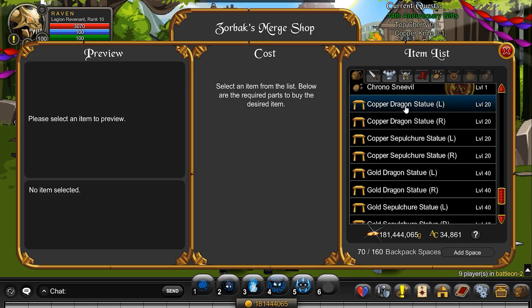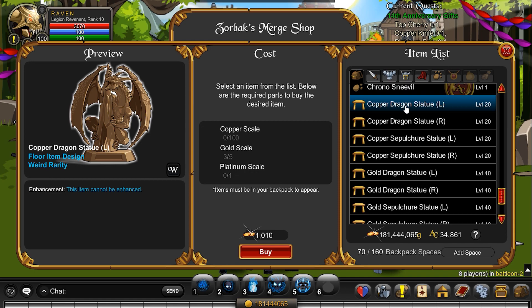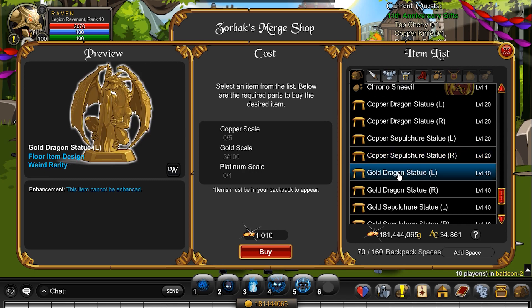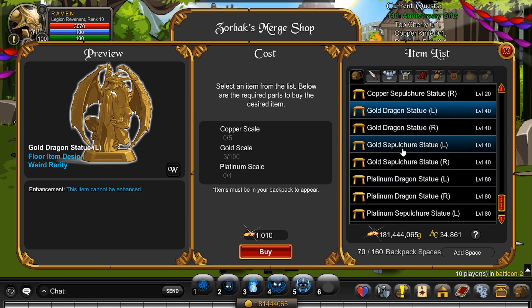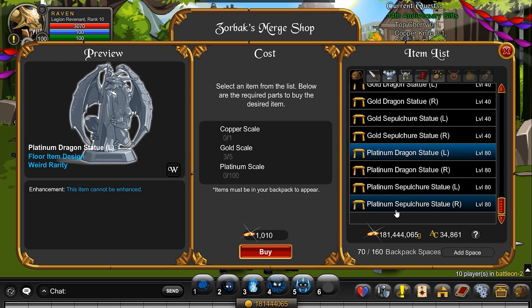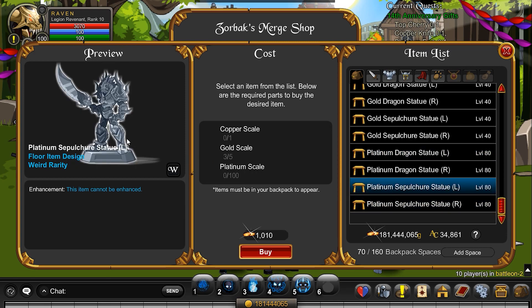Back in the Zorbax merge shop, I completely missed the house items that are here, because I was doing it through categories so I completely forgot to check at the bottom. There are some house items available — these are really cool. You don't even need to have the left or right anymore because you can rotate them either way. So the gold scale and platinum scale and stuff are used for that, so you'd be repeating the quest to get what you need. Most likely I'd be going for the gold versions as I prefer gold, but you've got the platinum as well.